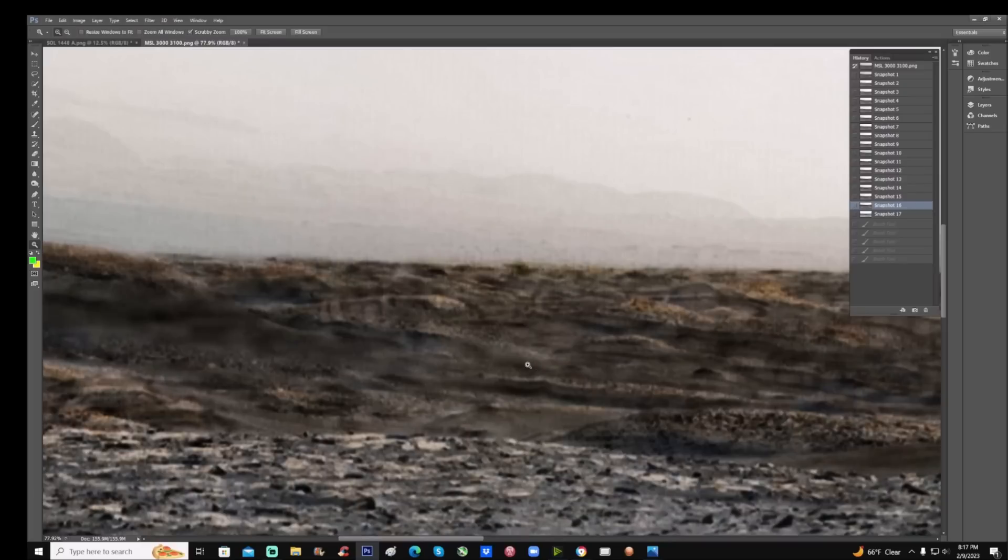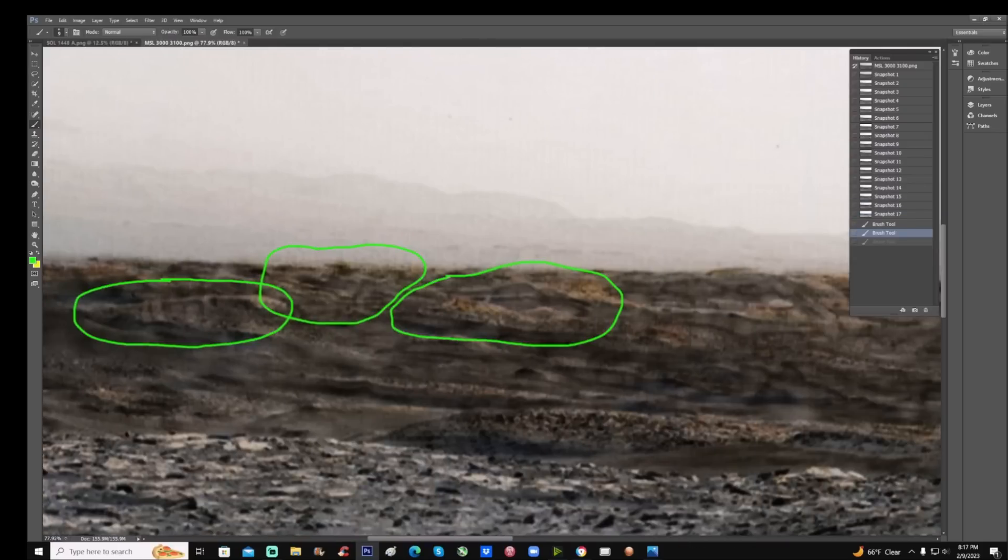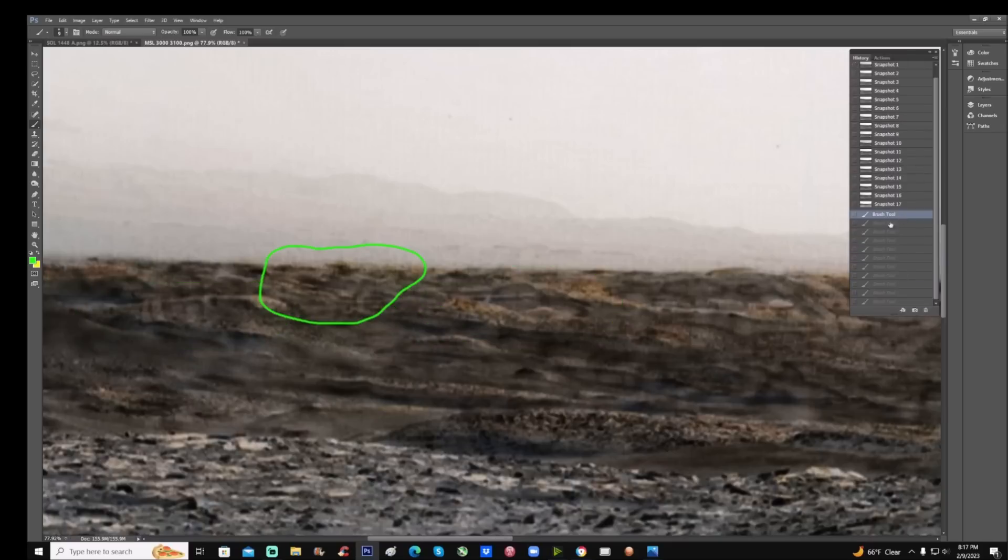There's much much more in here. Notice this area right here — these two going across, and some lines coming down like this. We've got this weird kind of piece, got another smaller one here, and this T-part right here. To me that is not natural.